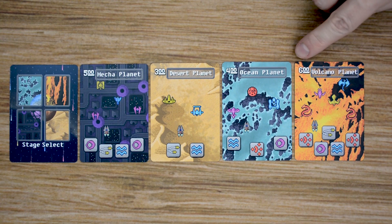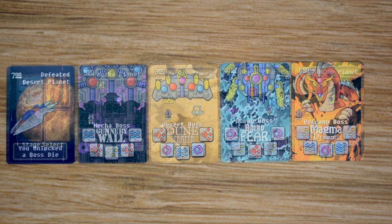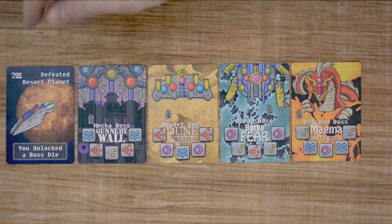Each of these is going to have a number of victory points in the upper left hand corner. At the bottom of the card is the sequence in symbols that the player must roll on the dice in order to complete this stage. The other deck of cards are the bosses, and there will be one for each of the stages: Volcano, Ocean, Desert, and Mech. Each of these will provide a sequence the player must roll to defeat that boss and add them to their stack, and each boss will be worth 700 victory points at the end of the game.